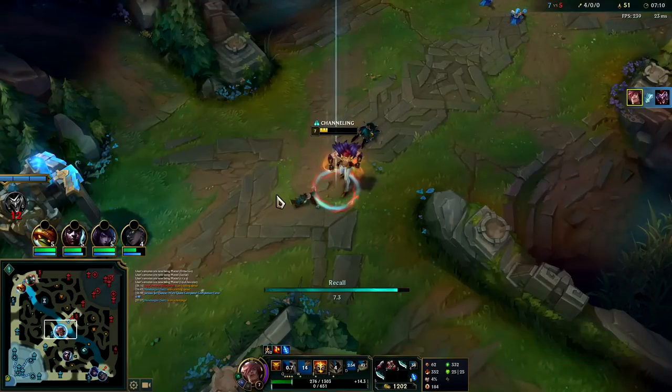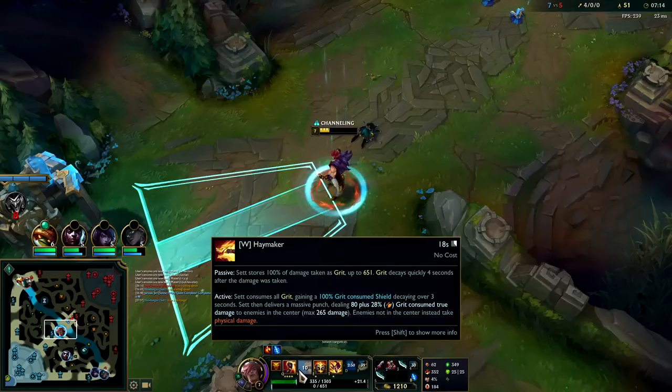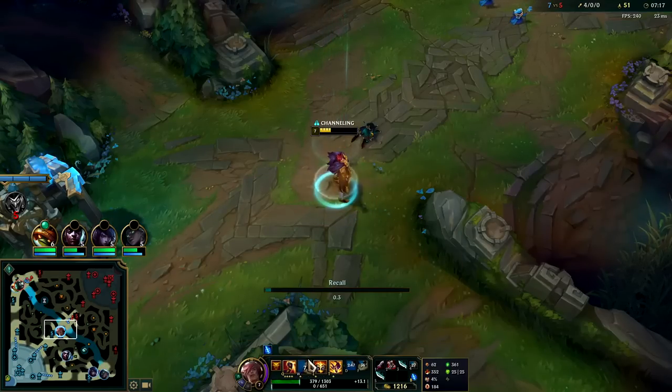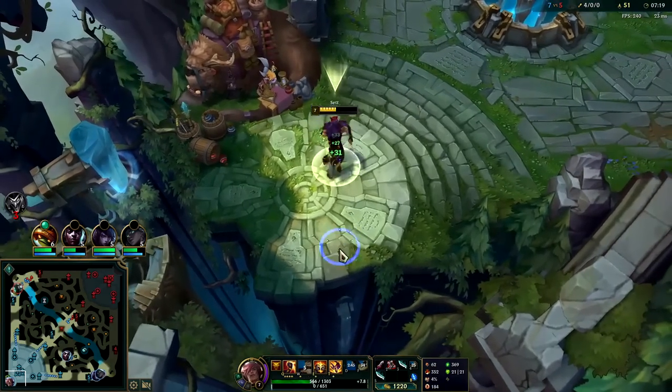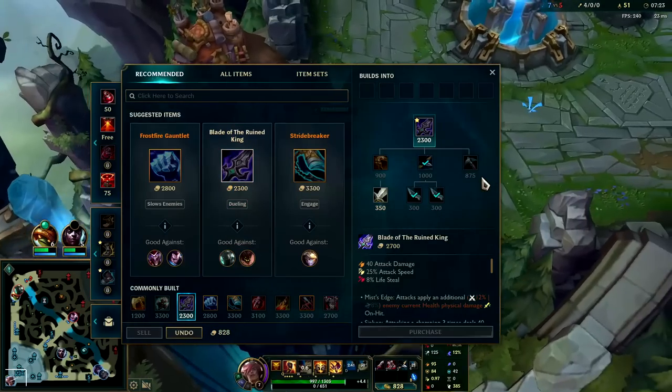That's the power of using your W right when their CC is going off on you — because you're not really losing any active time since your W takes so long to actually cast. I'm gonna keep going for the BORK.